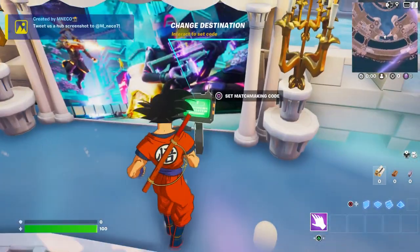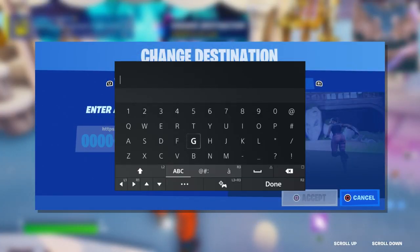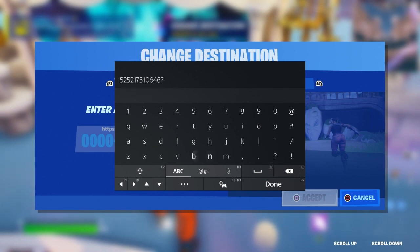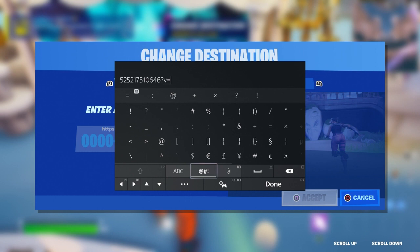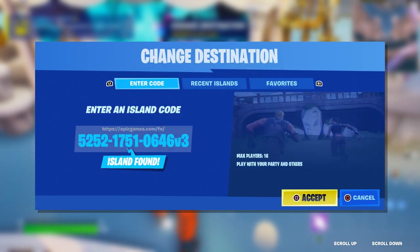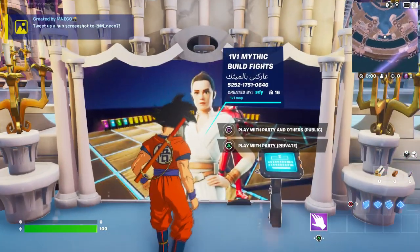I'm going to show you one of the first maps where you can get a mystic weapon. We're going to type in the map code: 5252-1751-0064-6. Also make sure to put a question mark, then V, then equals, then 3 — just like that. Make sure you enter this map code, press Done, and then click Accept.